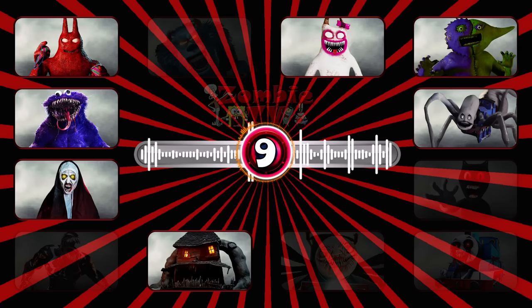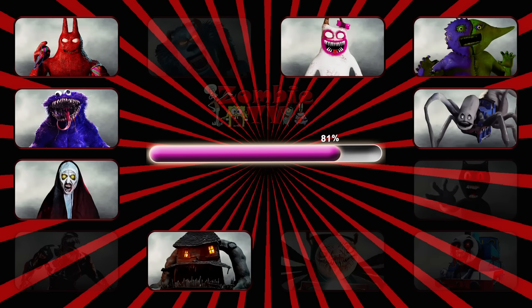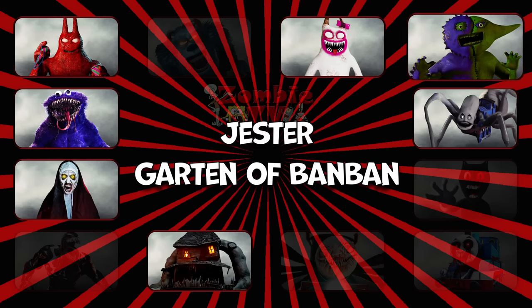Round nine. This monster is a humanoid split into two parts: the left side, which is green with a horn, and the right side, which is purple. It's Jester from Garden of Ban Ban.